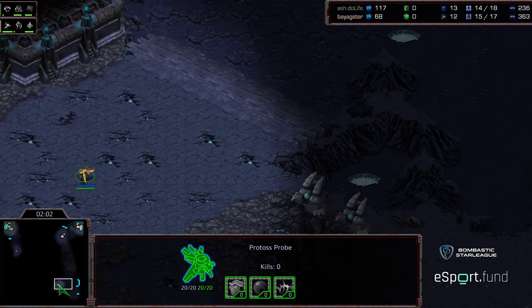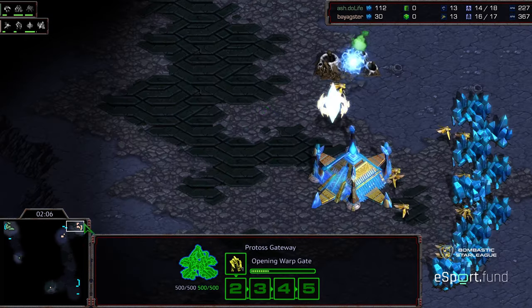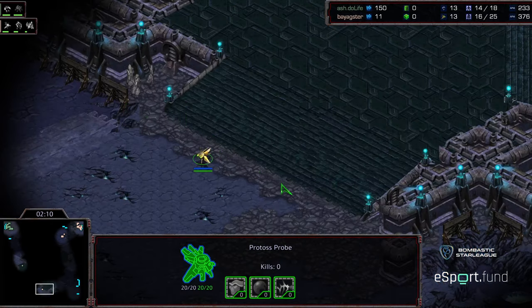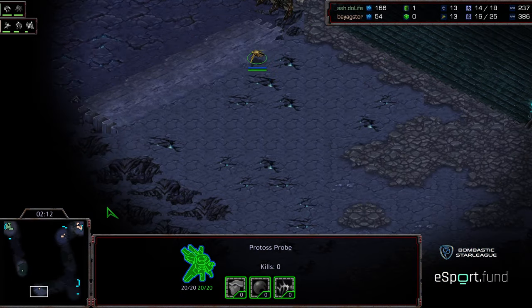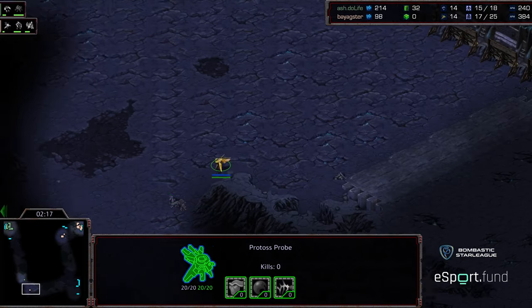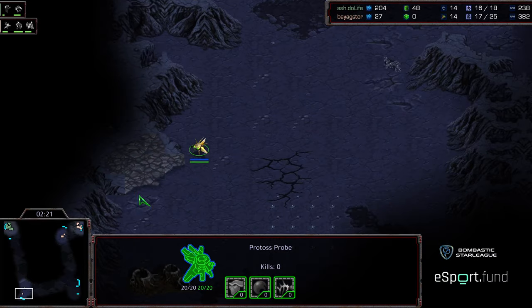Bia unfortunately is producing a Zealot first and he wants to get some harassment done. He's going to follow this up with an assimilator. I think he wants to get that initial Zealot inside the base either for scouting information or to do that general harassment and play the match from there. It's possible he's just going for some sort of early aggression build.